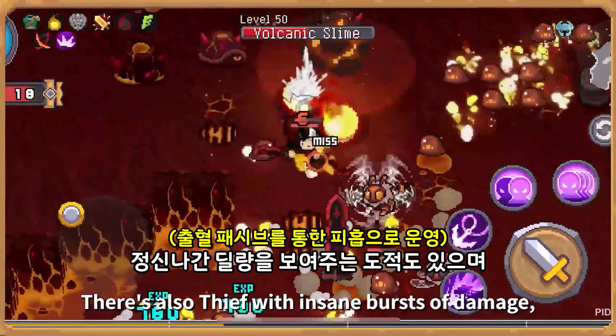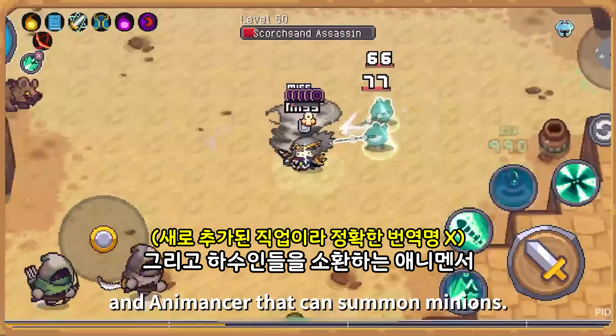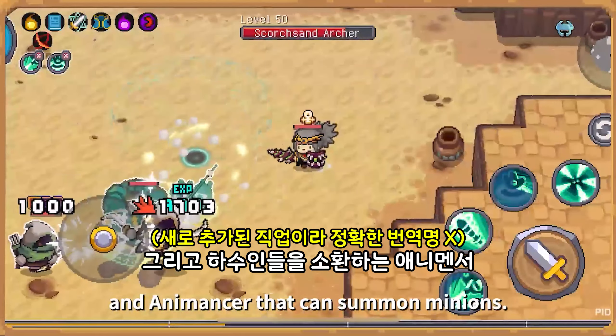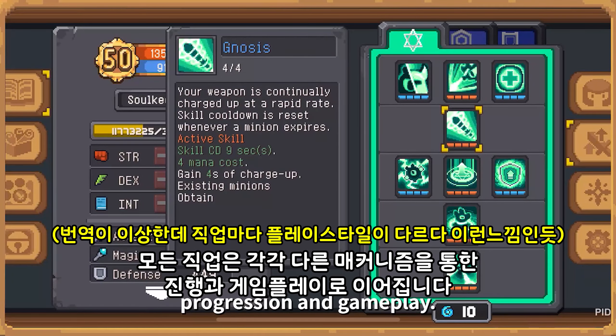There's also Thief with insane bursts of damage, Tempest Midge who can harness ice and lightning, and Anomancer that can summon minions. Each class opens the door to different mechanics, progression, and gameplay.